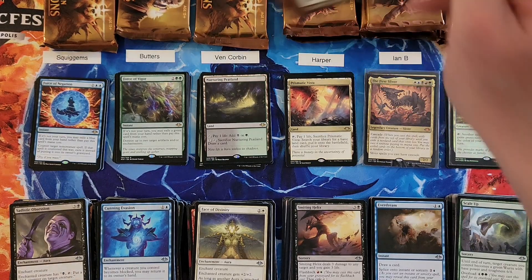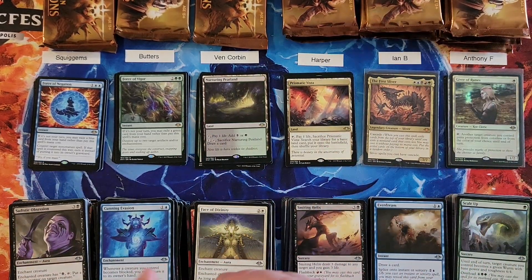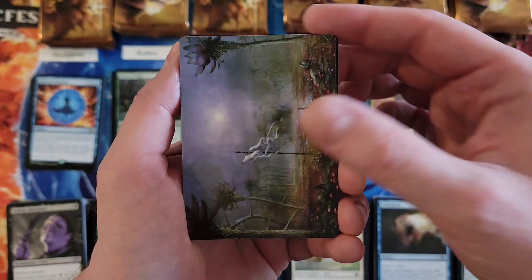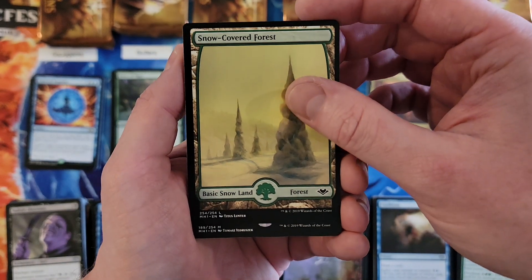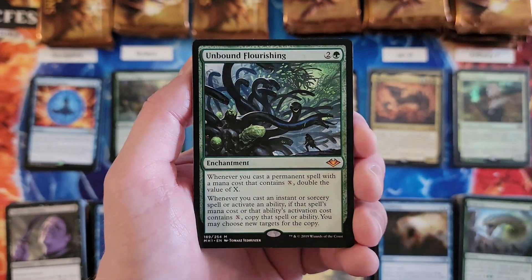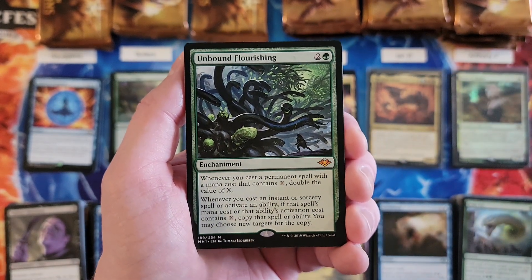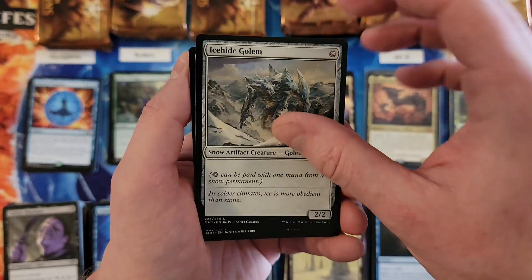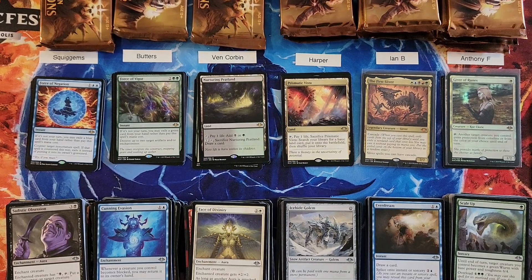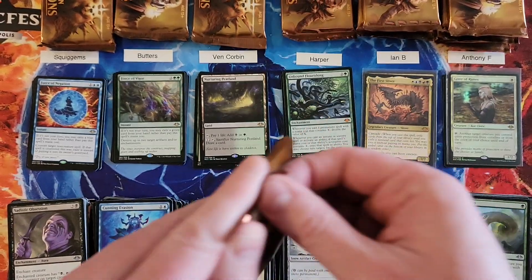Harper, you're up. Speaking of mythic — Unbound Flourishing, which is a solid mythic. It was one of the cheapest mythics in the set for a long time, but because of certain cards that have come out — specifically Lucea Cain, I think — it has a fantastic home. Next pack: that's two mythics spoken for. And a Goblin Engineer — always a solid pull, and that is a two. So Harper, you're at a nine. While you're out of the low because Ven pulled two lands in a row, you're still pretty low.